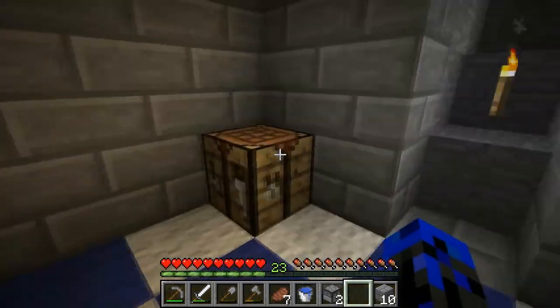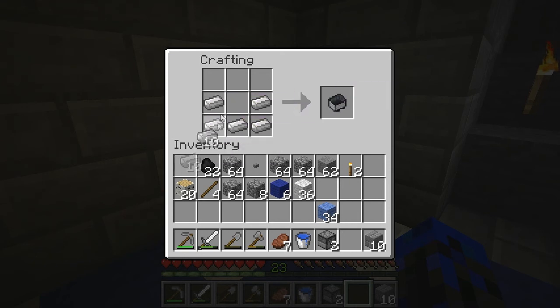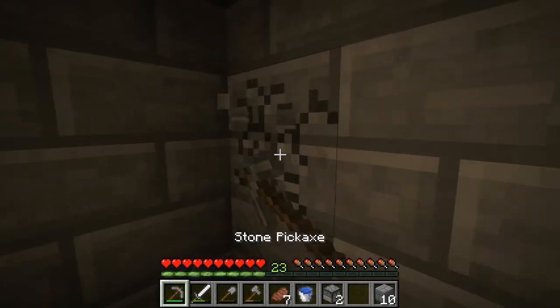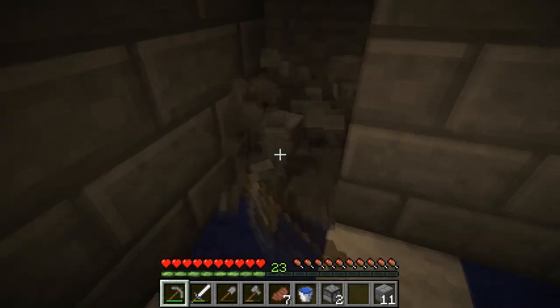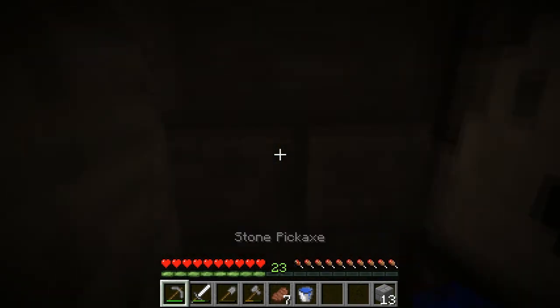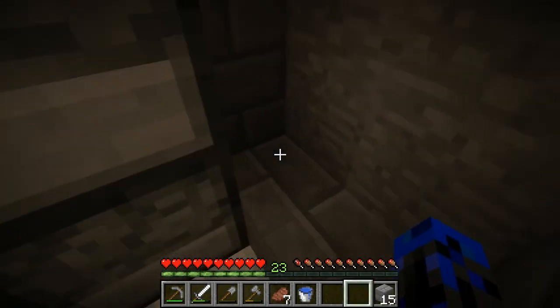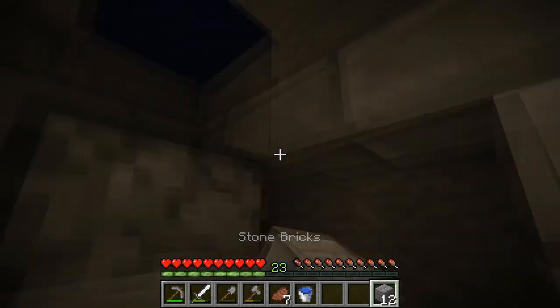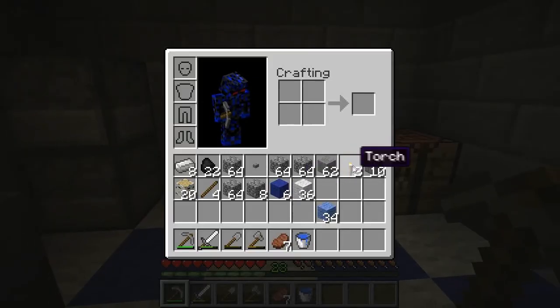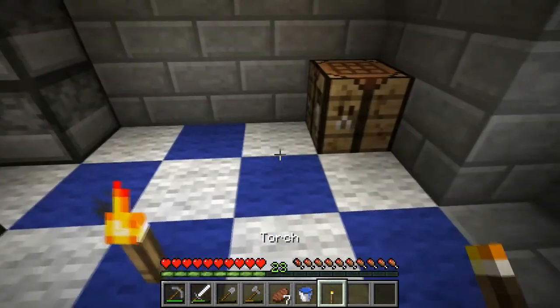Right here goes a lever, and then we're gonna make a cauldron - goes right there. And then on these sides we're gonna add dispensers - these are gonna act like little cabinets, like a drawer or whatever. Then we need to add a torch right there.